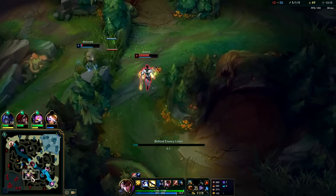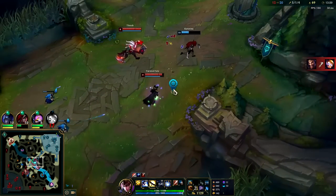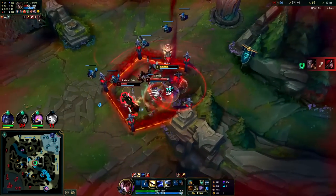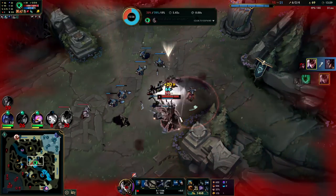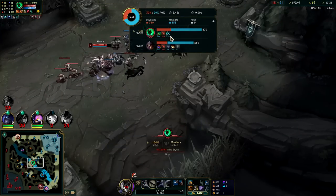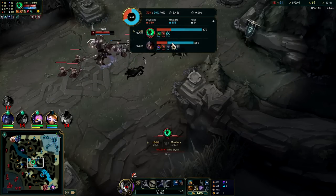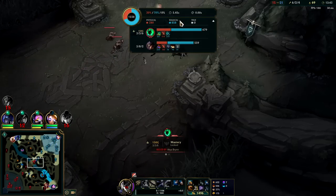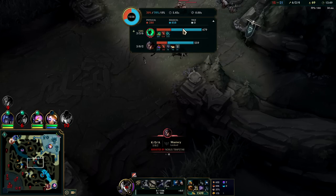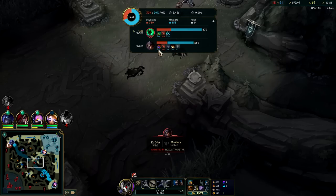Bird time — we gotta get that Draven. Blitzcrank is kind of inting a bit — he's AP so I guess he thought he could one-shot him. Got a red smite on him, got him with bird form. I took so much damage from Thresh in that fight — Thresh did more damage to me than TF did. The weird thing is I never ran into the Thresh box, so I don't know why it counted the damage. I really didn't think I ran into the wall — I was in the middle the whole time.